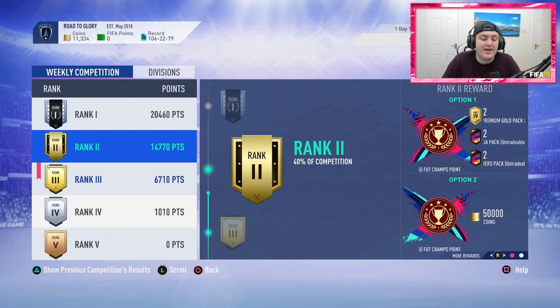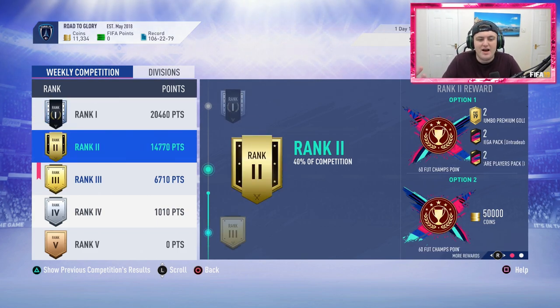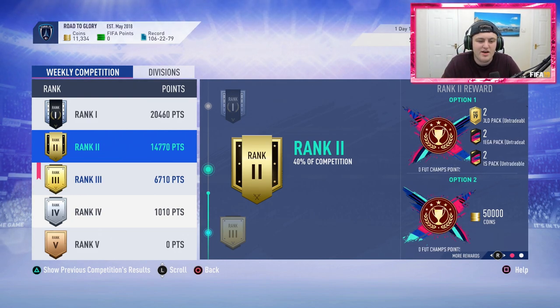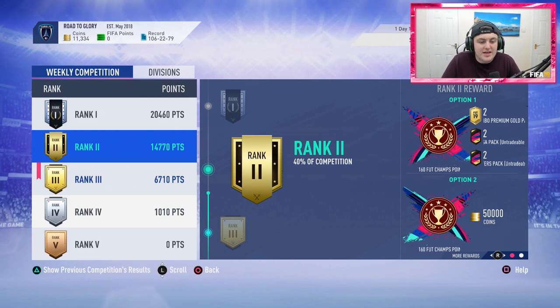In terms of games you have to play, rounding rank 1 down to 20,000 and rank 2 up to 15,000, that's a 5,000-point difference. Each win is 500 points and each goal is 90 points. The maximum points you can get — a 5-goal win — is around 960 points. The average player wins by one, two, or three goals, so giving benefit of the doubt at three goals, the maximum you'd get is 770 points.